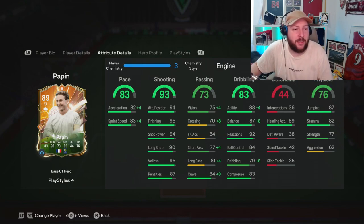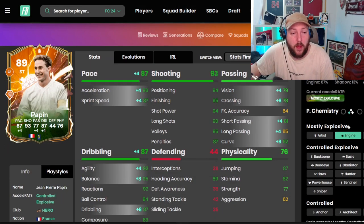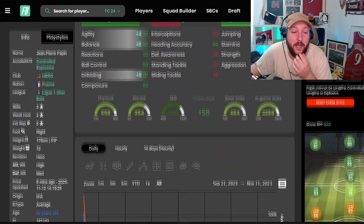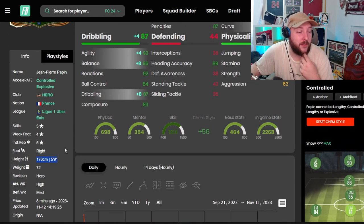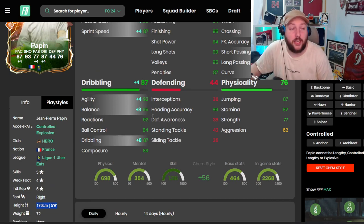In terms of play styles, we have Power Shot Plus, Power Header, Acrobat, and Trivela. We've gone for an Engine today to maximize agility, balance, short passing, and pace. The reason we've done this is because it makes him mostly Explosive, which is the best trait to have on your striker, and in our formation it makes him a 90-rated striker.